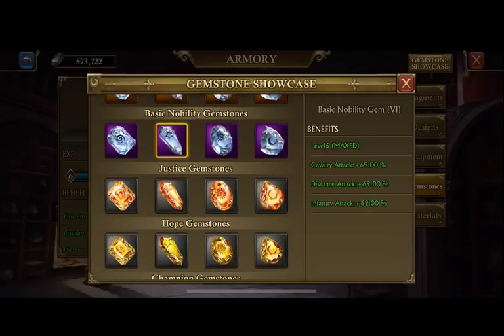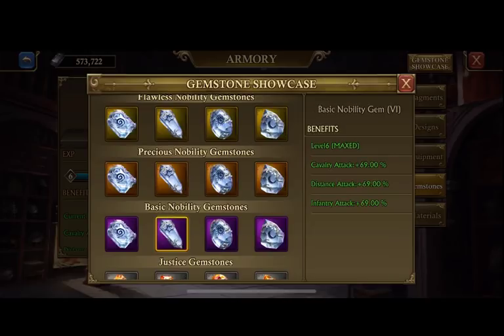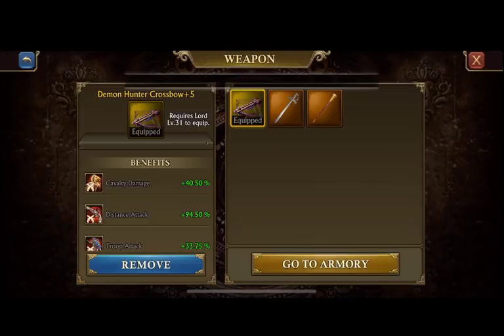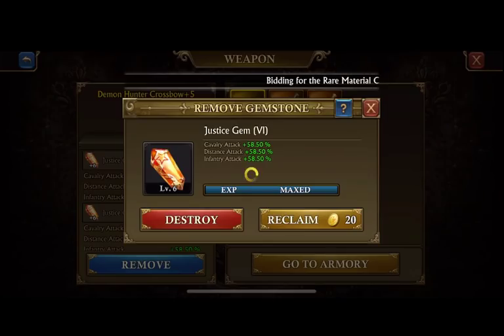Right now you can only buy Nobility gems. However, once you upgrade and enhance it to level six, you then enhance it again and it turns colors. So once you get to level six you enhance it to level six orange, and once you're at level six orange you can enhance it to level six gold.